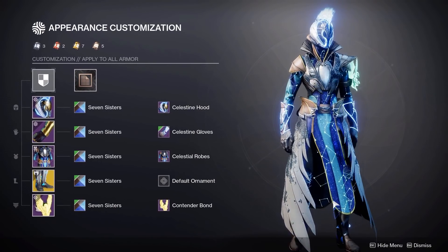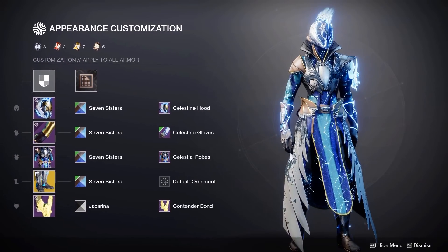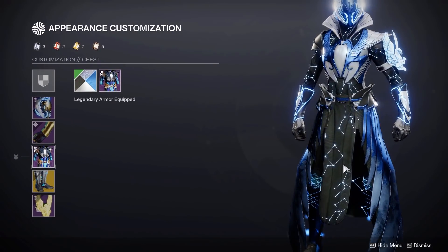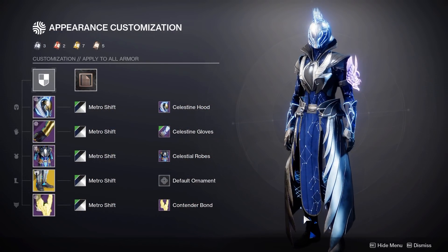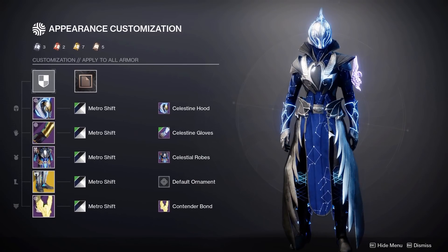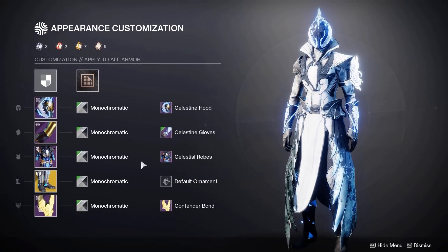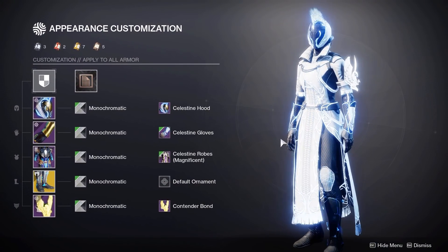I'm going to show these shaders with the Celestine robes as more people will have this set. Here is 7 Sisters — be careful as this bond goes green, so you may have to change up the bond. If you have Jack Arena you can use it, creating a really cool galaxy effect on the helmet. For newer players, I'd recommend the Satu Tribe shader, which drops from Iron Banner forge gear in world drops — a nice blue overall with a cool patterning design on the cloth pieces. In the archive there is a shader bundle for 1000 glimmer; the best shaders from it would be Metro Shift, which shaders the bond purple but keeps the rest silver and blue. Finally I would recommend Monochromatic for a nice black and white look, which works best with the magnificent white glow.